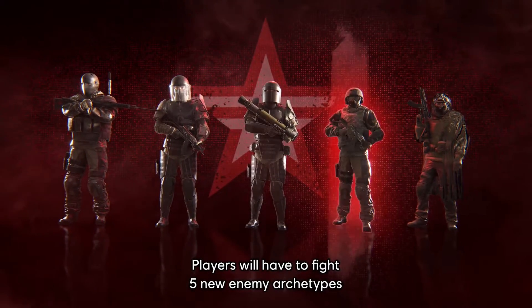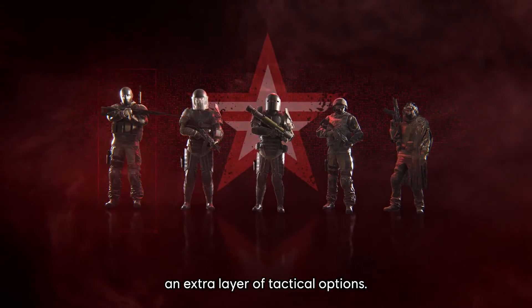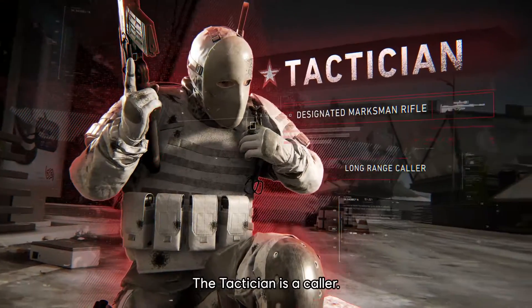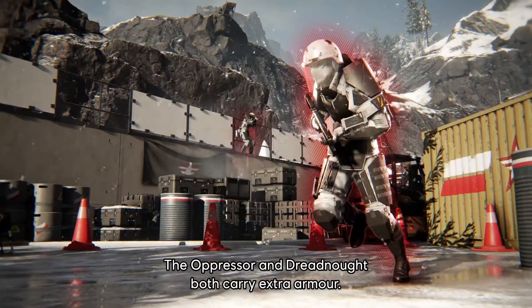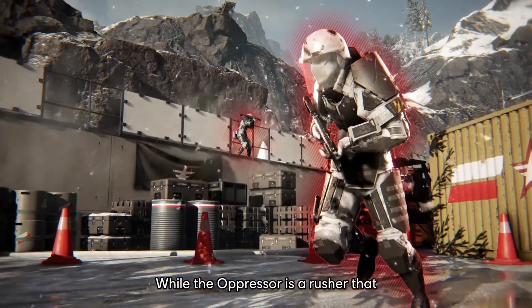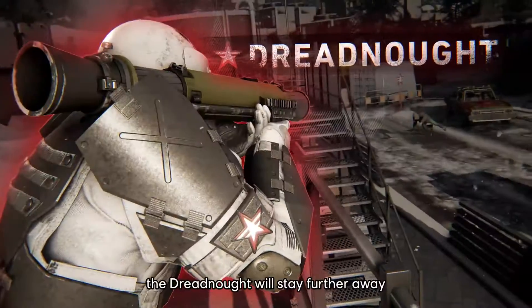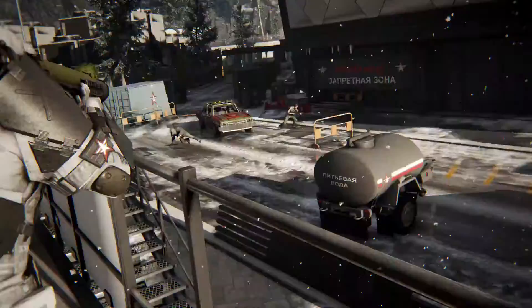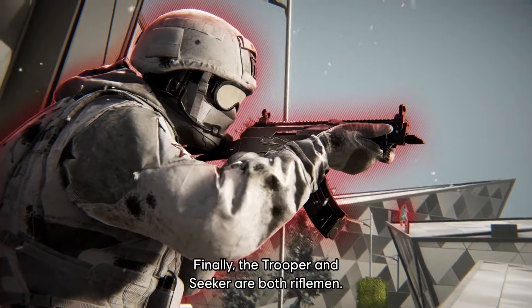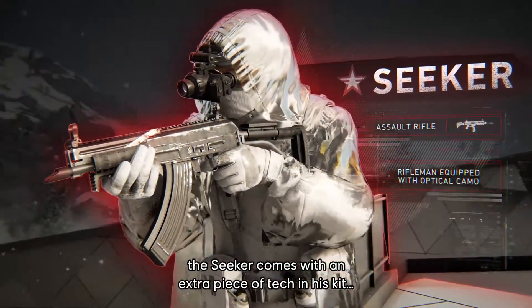Players will have to fight five enemy archetypes with new gameplay mechanics, bringing an extra layer of tactical options. The Tactician is a Caller — he'll try to stay alive and call up numerous reinforcements to overwhelm the Ghosts. The Oppressor and Dreadnought both carry extra armor: while the Oppressor is a Rusher that will come at you with his SMG, the Dreadnought will stay further away from you with his Rocket Launcher. Finally, the Trooper and Seeker are both riflemen. While the Trooper is a standard soldier, the Seeker comes with an extra piece of tech in his kit.